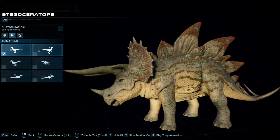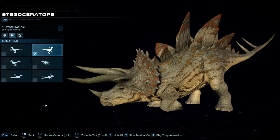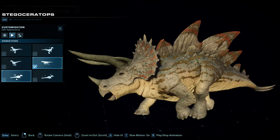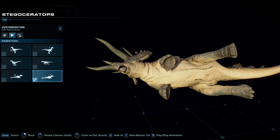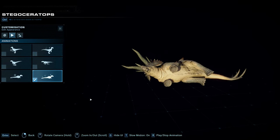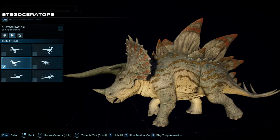Let's take a look at some animations in the Species Viewer. We've got the standing, the idle which is that scritch-scratch along the ground, a walk, a bounding run, a sit, and then the preening — which is the always adorable rolling animation.